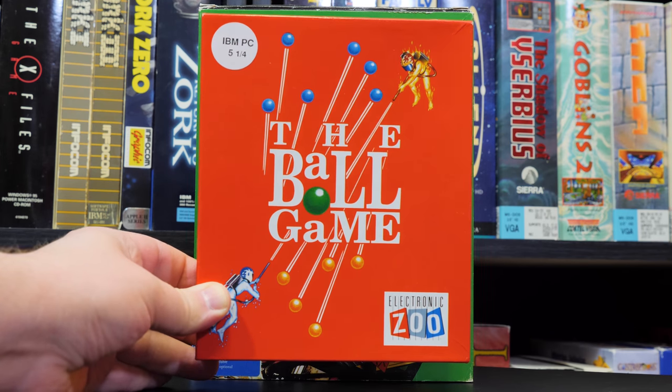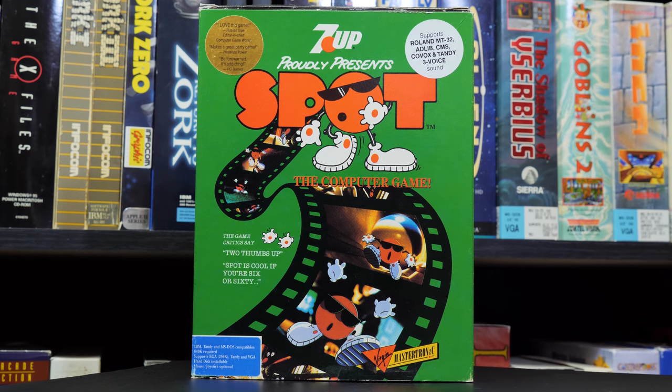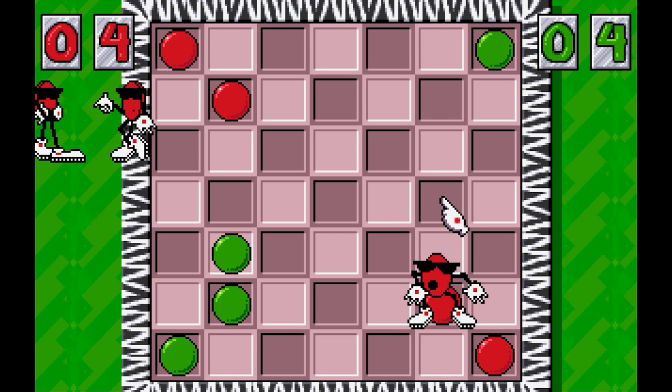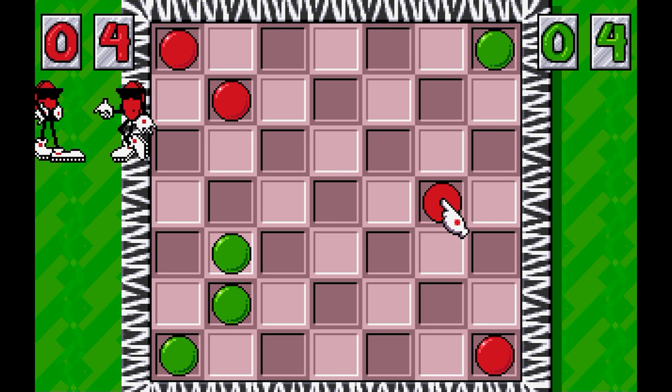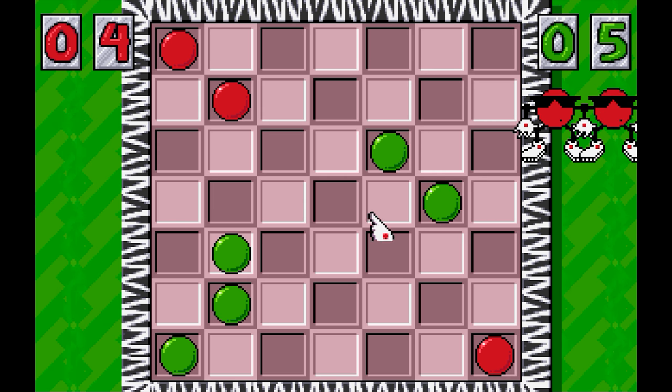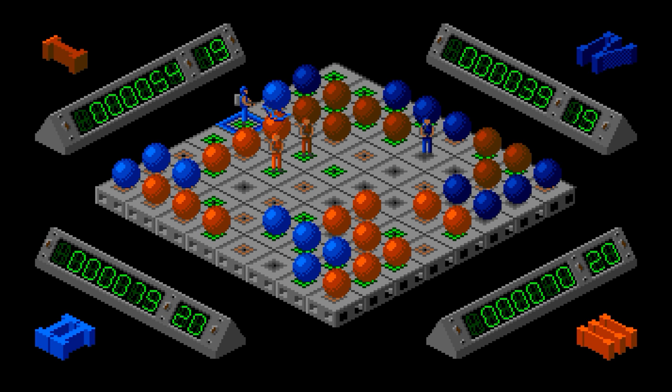The Ball Game is one of those grid-based reversi-inspired thingies where you always have to think a couple steps ahead or you'll screw yourself over quickly. It reminds me an awful lot of the game Spot from a year before — not Cool Spot, just Spot. Games like Spot and The Ball Game share the same core DNA as the arcade game Attacks: they're all video board games where players start in a corner and strategically convert pieces to their own color. But The Ball Game is still its own thing in the sense that it's got balls — blue balls, red balls, dark blue and red balls, just lots of balls.